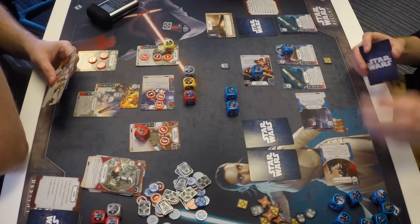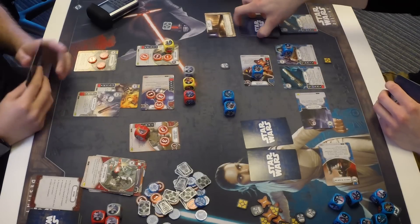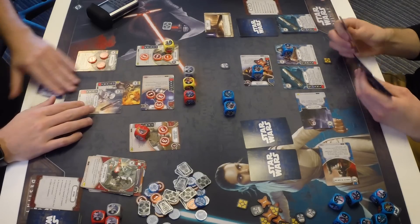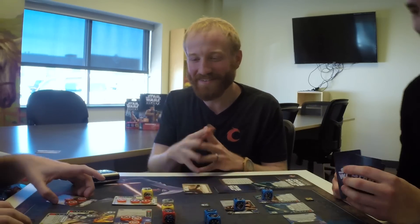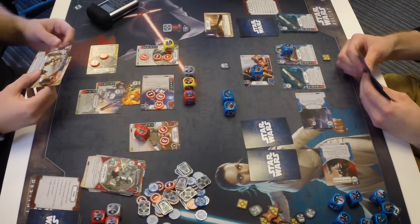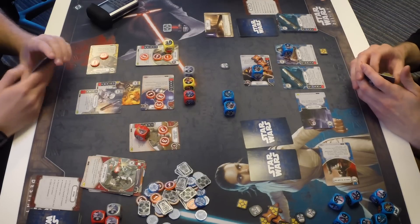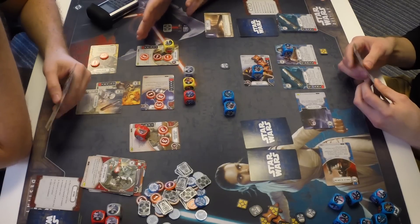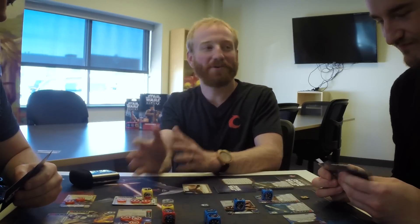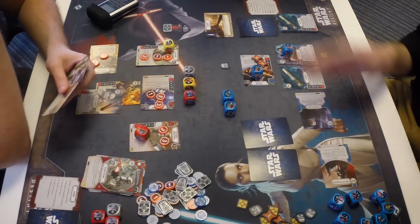Lucas dealt three damage instead of the potential six — not ideal, but the Stormtrooper's guardian has been incredibly impactful all game. Backup Muscle enters the Jedi Temple at the worst time since Kylo can't shield it. Zach discards cards to reduce his hand. There's a moment to recognize how significant Phasma's ability has been: without it redirecting damage to shielded characters, Lucas's board would have looked very different. Lucas passes.